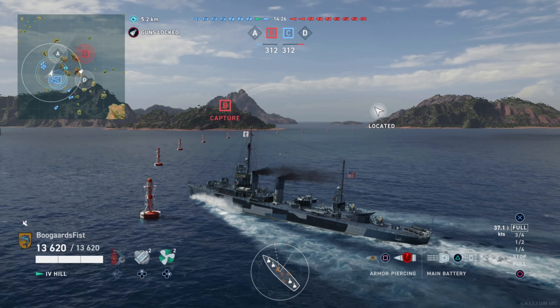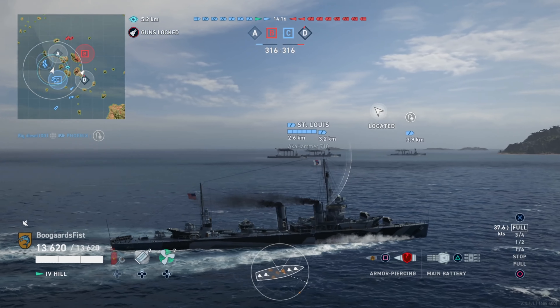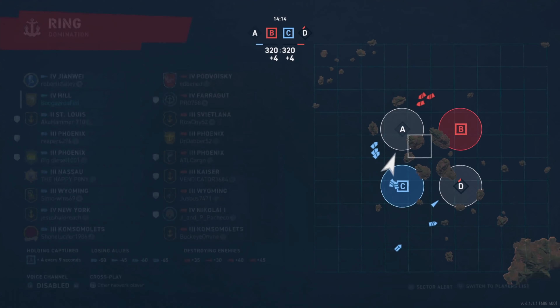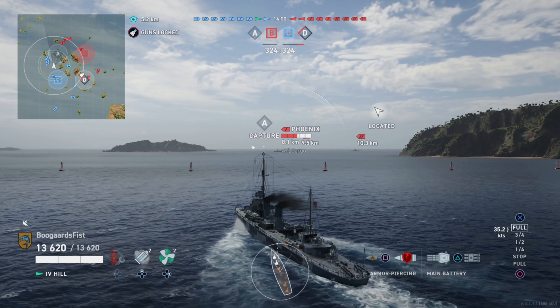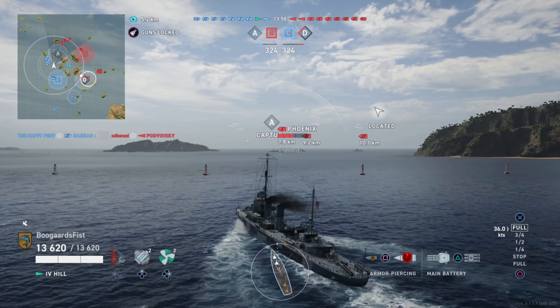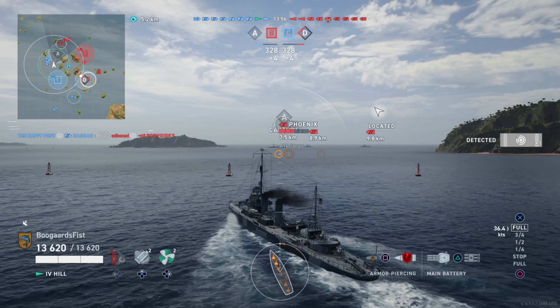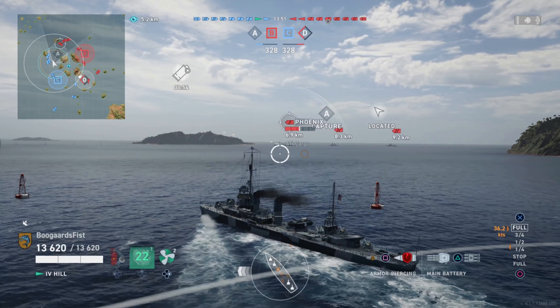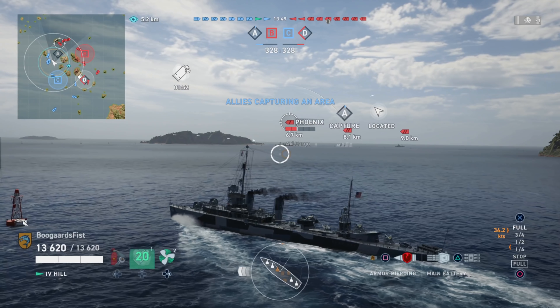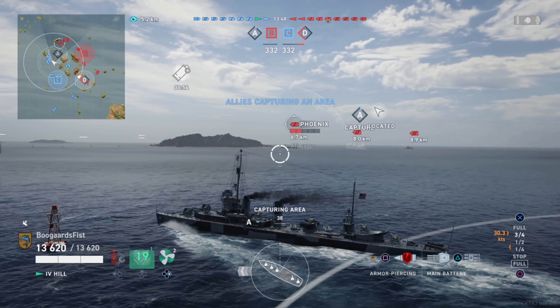For the Farragut and the majority of these U.S. destroyers, the guns are kind of a strong suit. So here we're losing a little bit of performance on the guns with the Hill, but we're getting a little bit better performance with the torpedoes. We got a centrally located launcher and one launcher dedicated per side, and the reload is quite a bit better — about 20 seconds difference, which is roughly a 25% reduction in reload on the Hill.